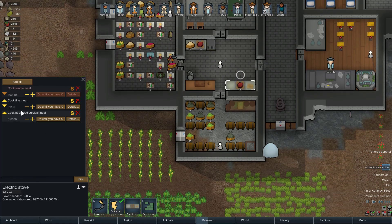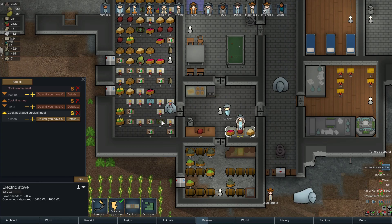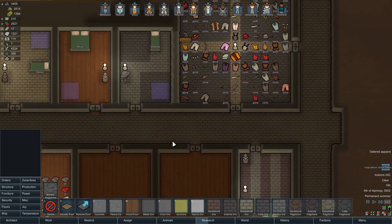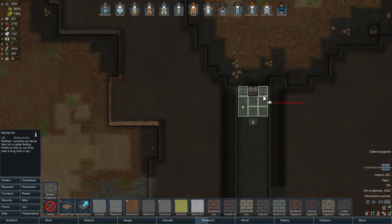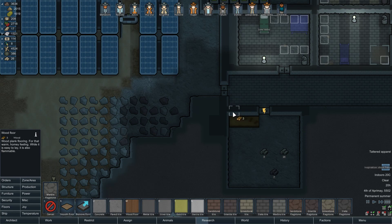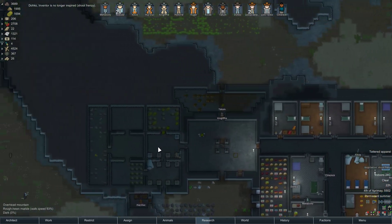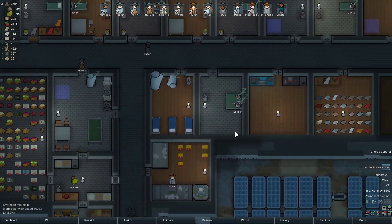51 survival meals. We're good on fine-cooked. Let's put — what is this? Slate over here? We need to put a slate floor right here. No, it's not looking like it. Limestone. Let's do some marble tile here. And let's do wood in here. Let's fix up these doors — actually, let's wait until we have some components. We are down to — ooh, we have 17 components somehow. Okay, so let's go ahead and fix up these doors then.